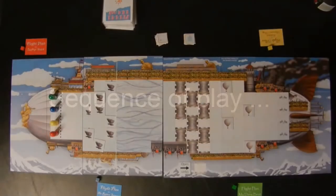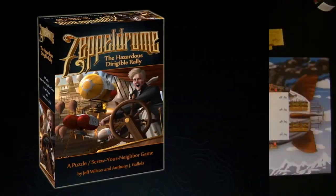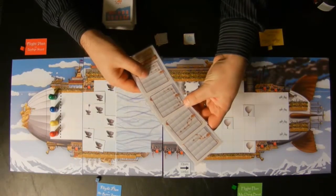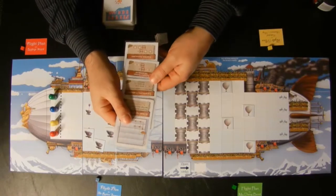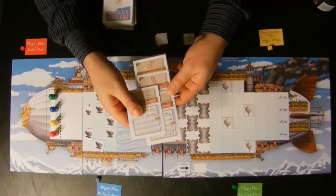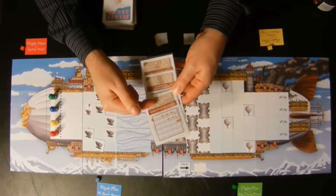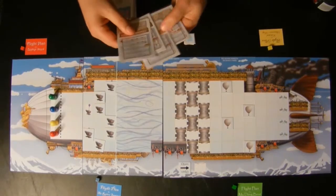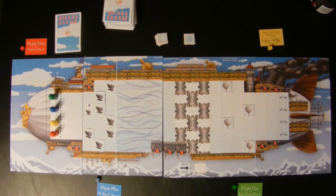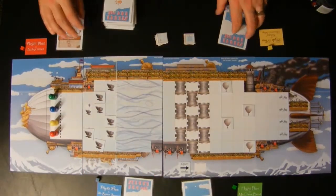So here's the sequence of play. In most turns, players will have four cards in their hand. They look at the cards to decide what flight plan they're going to play for the turn. They can't ignore the bottom of the cards, however, because those are actions they're going to be able to play later. If they play a card for the flight plan, they won't be able to play that action later — maybe they want to keep that action. Players pick their card and put them face down in front of them, then simultaneously turn them face up.